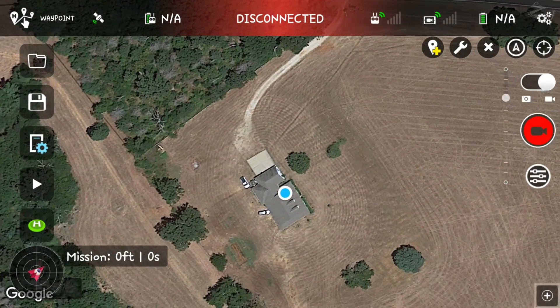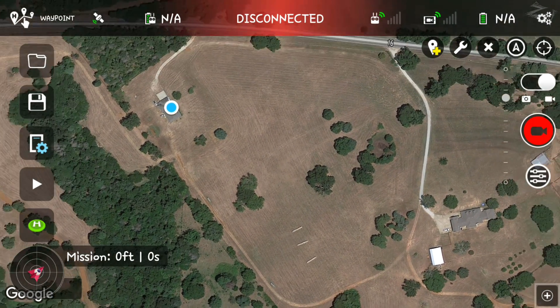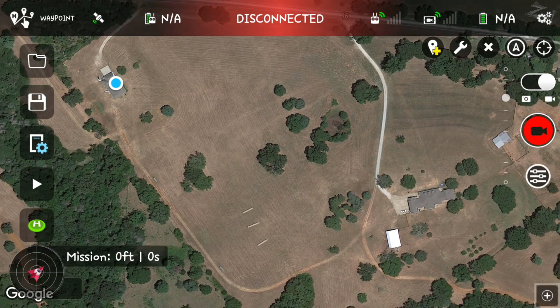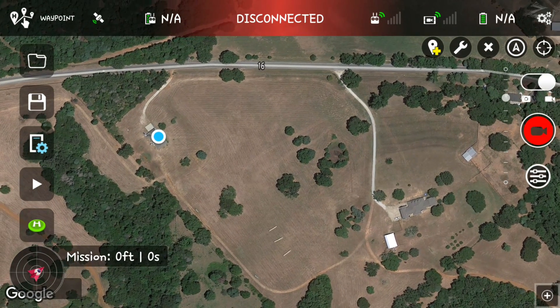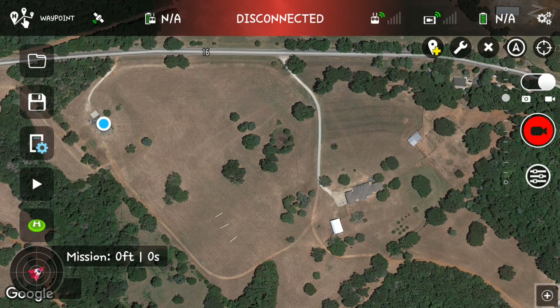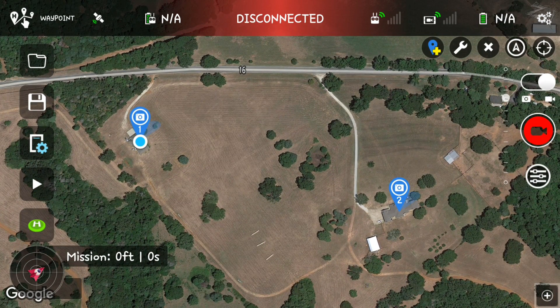Just like our other waypoint missions, let's go ahead and get our map zoomed out to where we can see our whole flight path area. We'll be using a couple of POIs, so let's select that — and that house. Got those selected.